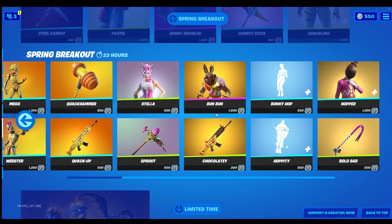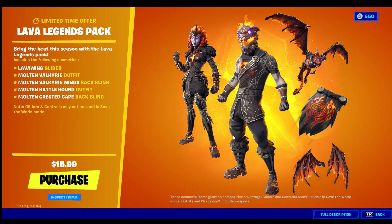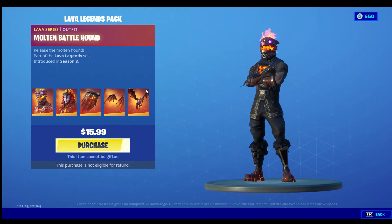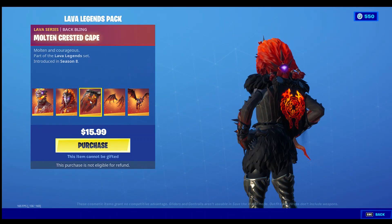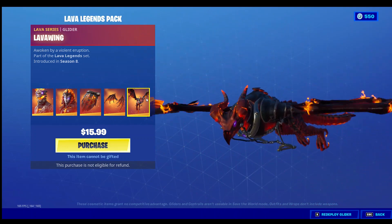These things, you know — Ritual. Oh, they brought back the Lava Legends pack! That has these two skins: Molten Battle Hound and Molten Valkyrie, and then the back bling and back bling. And this is probably one of the coolest gliders they ever made — it's awesome.